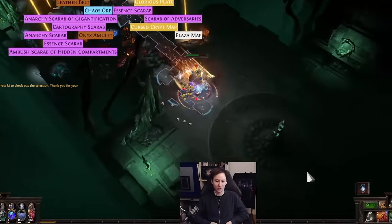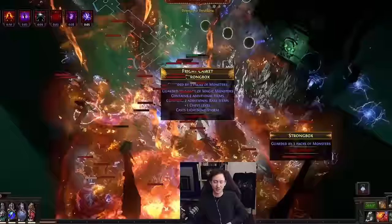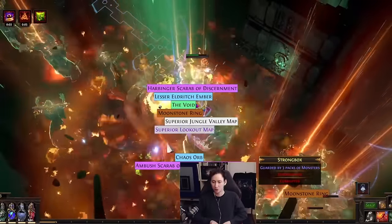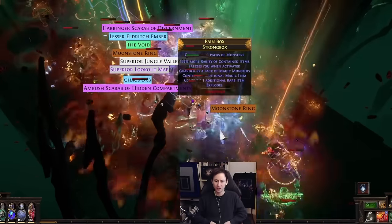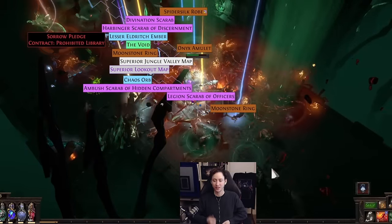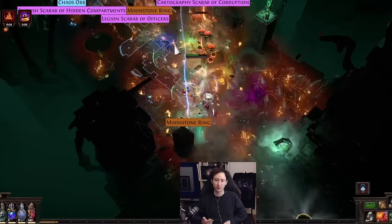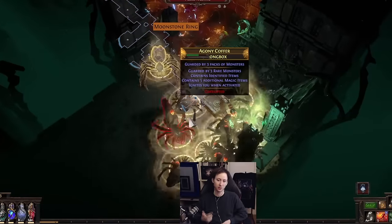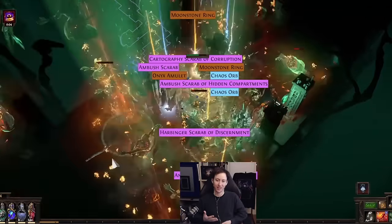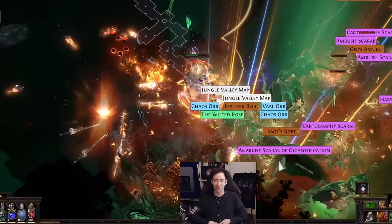Since we're staying in theme with Affliction League, I decided it was time to make a Chieftain again. It really excels in this kind of content because it's able to basically tank everything you throw at it and also dish out damage proportional to monster HP in your map. We can use that to our advantage by not only using Detonate Dead but also using the Fulcrum Staff, which reflects Hinekora's Death Fury — the Chieftain's explosion notable from the ascendancy — essentially letting us carry around an ignite that deals pretty much DoT cap damage.